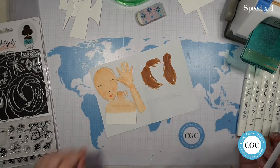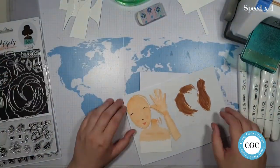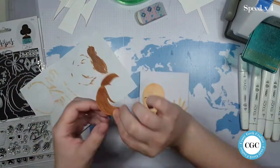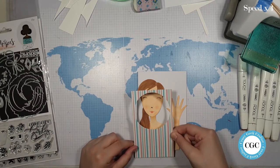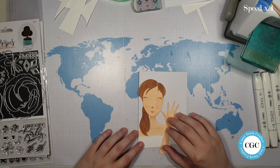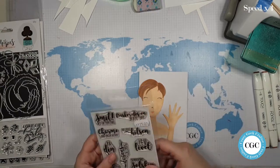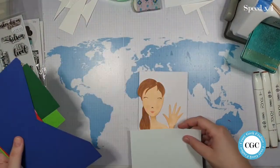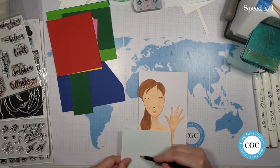First of all, we need a card base and I got some new papers I want to try out for the birthday theme. They're very classical Danish with the Danish flag on them - since it's a Danish thing, we use the flag for birthdays and celebrations in general. It's not so much a national pride thing, it's more just that that's how we celebrate. I have a little bit of a shirt - my Missy does need a shirt, so let's give her some clothes.